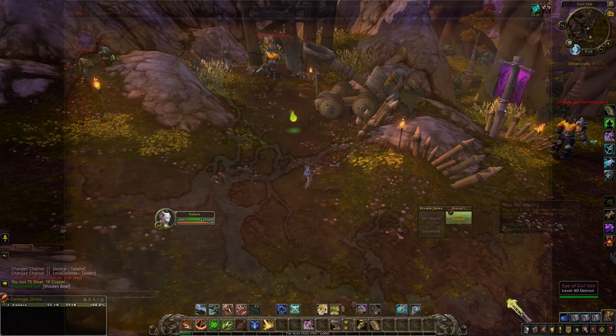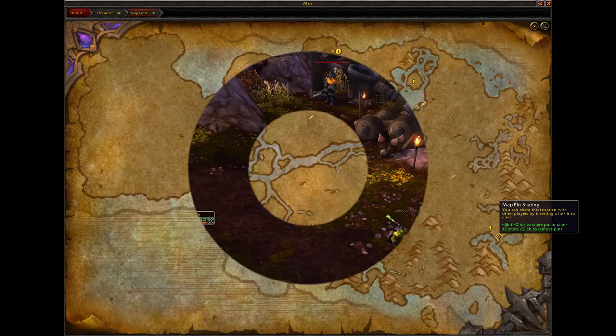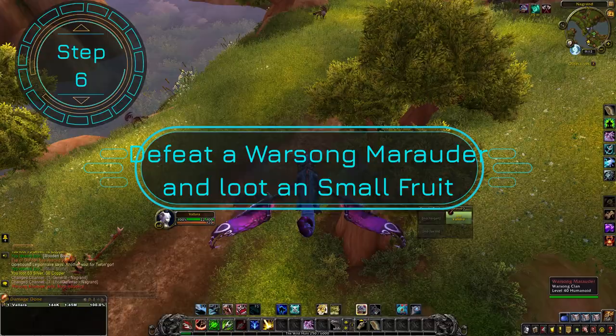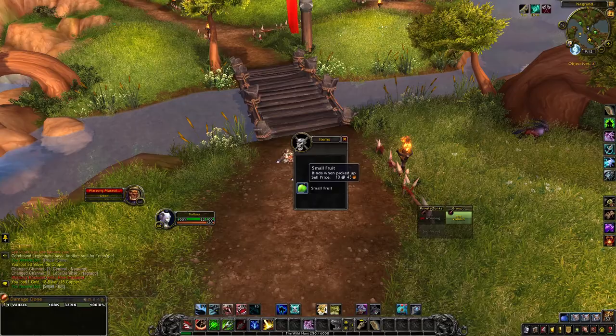For step six you're going to make your way to Nagrand and look for a Warsong Marauder. This isn't too far from where you're at — it's located in the right bottom corner of the map. Step six: defeat a Warsong Marauder and loot a small fruit. These are the guys running around on mounts, so just go ahead and kill them and get your fruit. I ended up with two — you only need one, so don't worry.